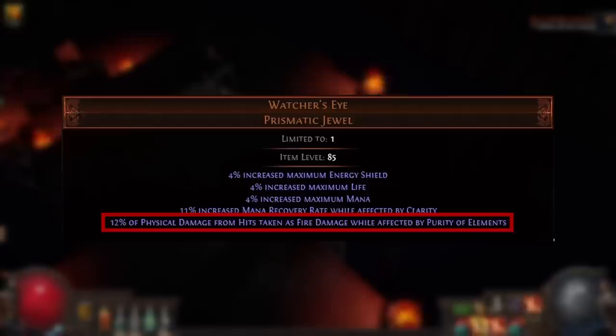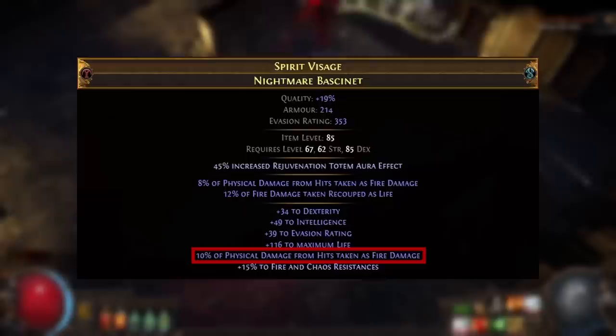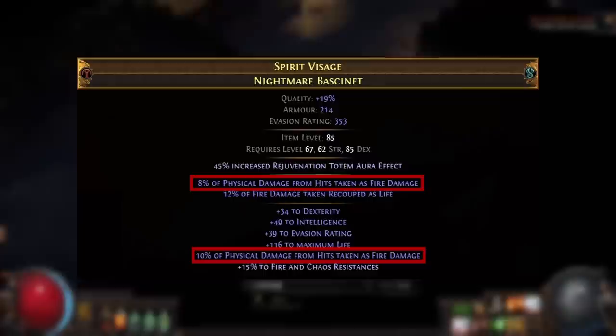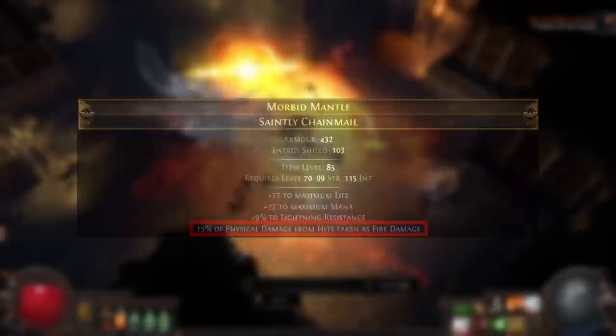You can also get physical damage taken as fire damage on a rare helmet — up to 10% from helmets found in delve nodes that drop fire-related items, and Coral in Betrayal also drops helmets with a similar modifier up to 10%. Combining one of these helmets with an Eater of Worlds eldritch implicit that grants up to 8% physical damage taken as fire gives a total of 18% possible from the helmet slot alone.